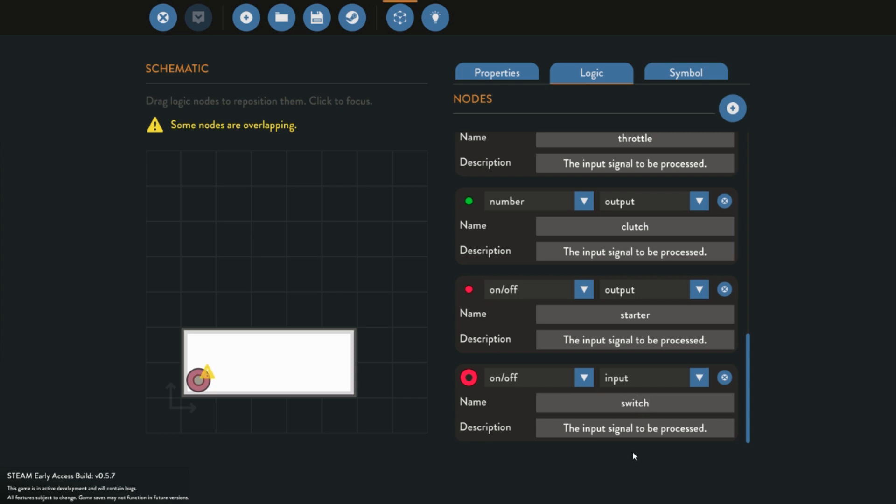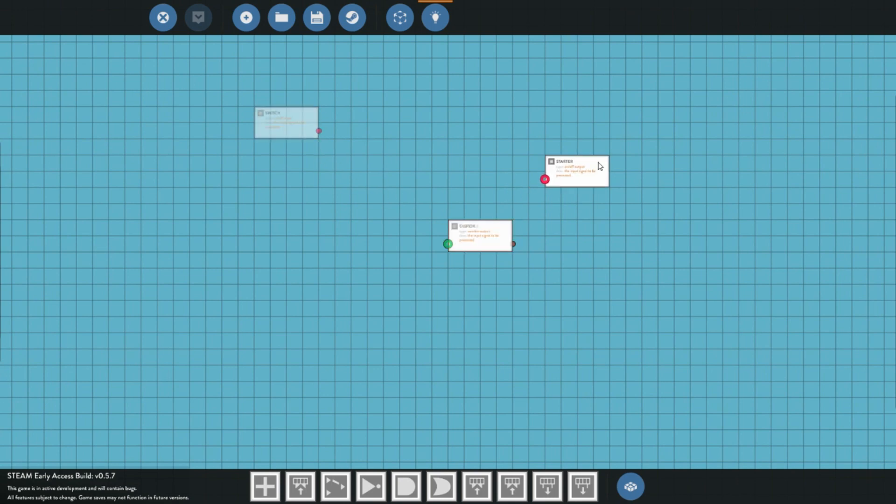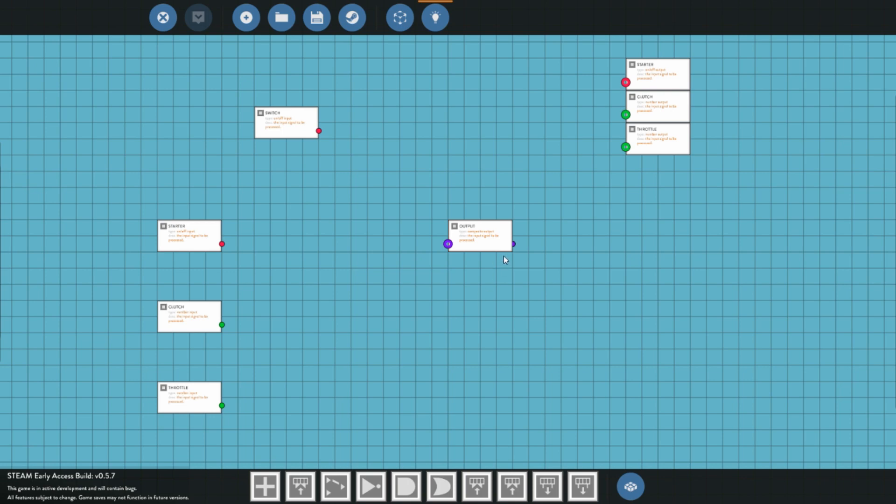You have to click the switch button and then the other cart has control of it. So now we can move all of our values out so that we have room on the microprocessor for this. Now we are going to jump into the logic and put our switch up here, our three output values up here, our three inputs over to the left, our output up here, and our two inputs down here.